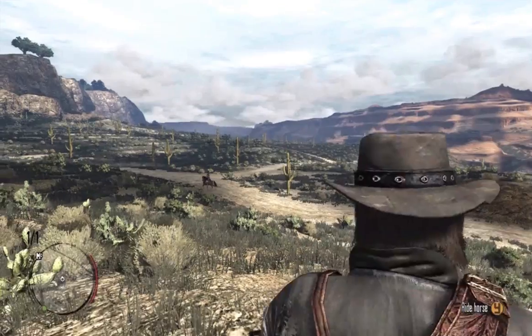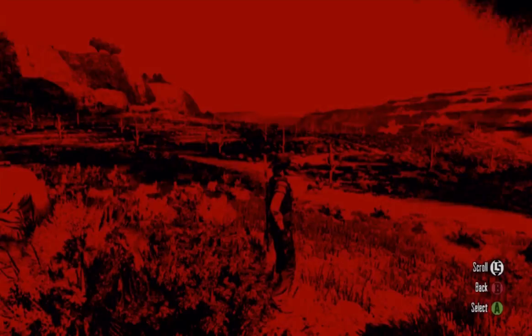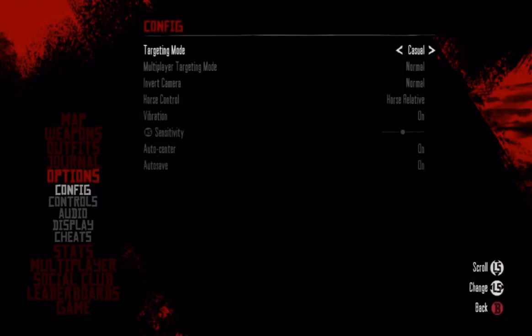The next thing we're going to go over is targeting mode. In order to get to this, go to Start, Options, Config. You'll notice that under targeting mode you have three different choices: casual, normal, and expert.